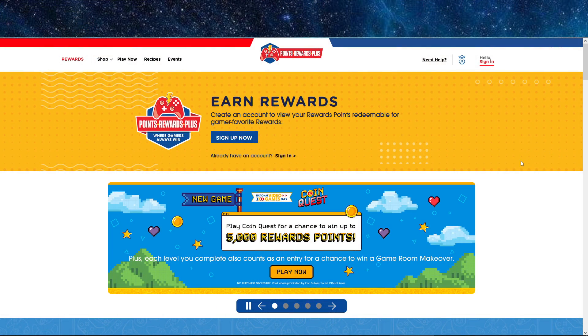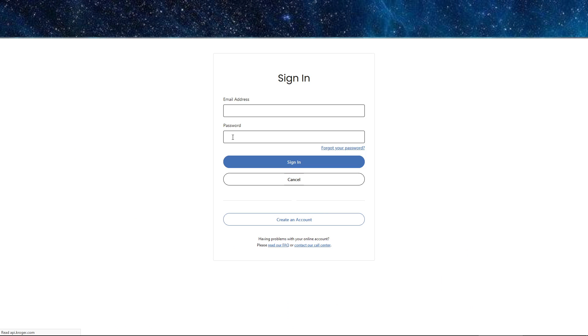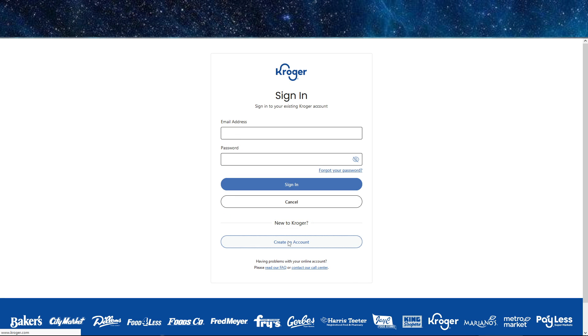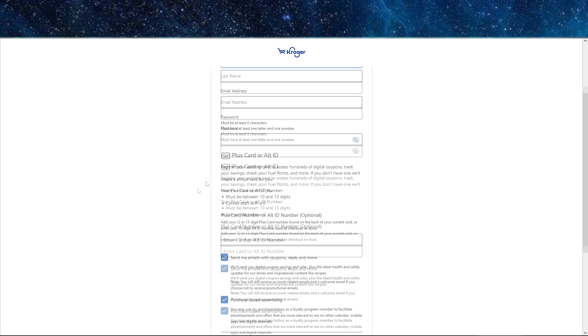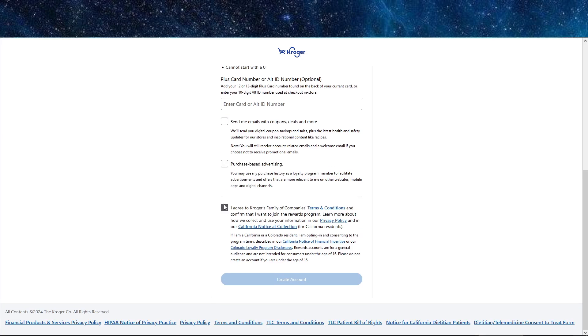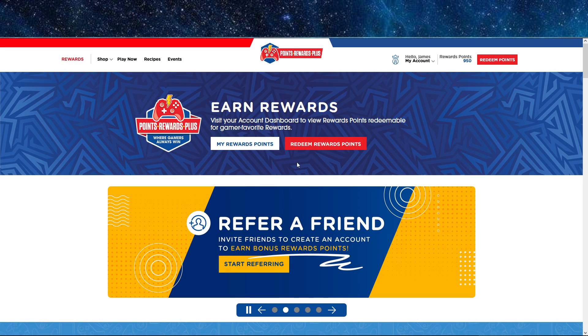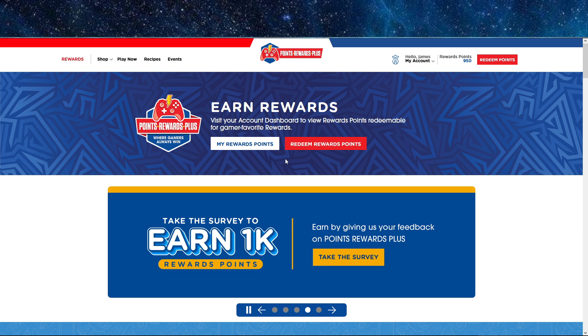If you go to the website — I will link the URL in the description — you have to sign up and make an account, unless you already have one. Just click 'Create Account' and enter your information, including a password. For the plus card or alt ID field, you can leave it empty. Uncheck 'Send me emails and advertisements', then agree. Once you've made an account, the website will ask you to connect your Kroger account with the points reward website. Just click yes and it's connected.